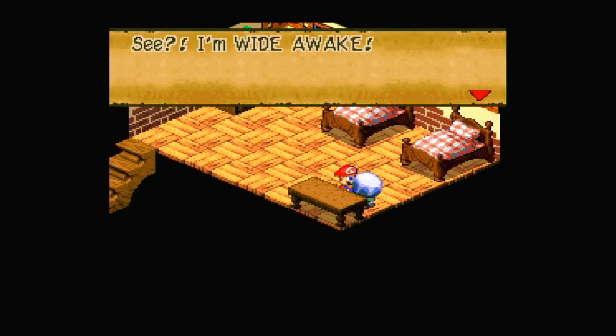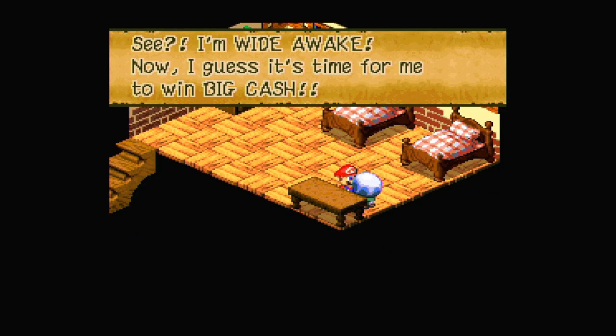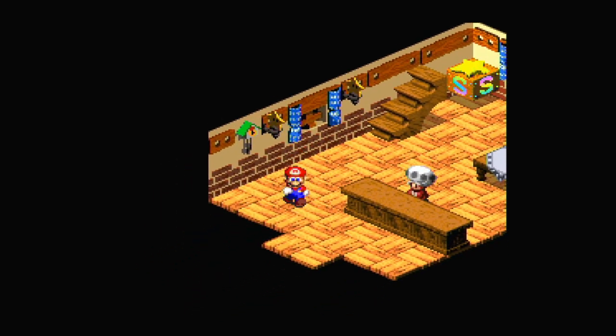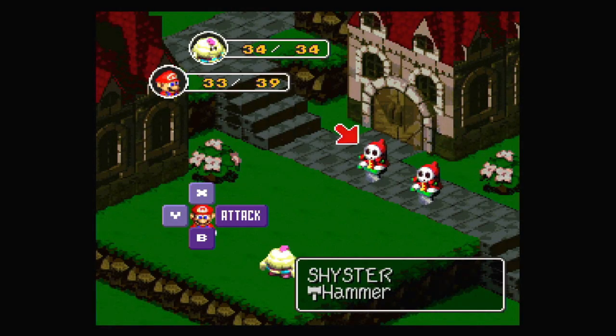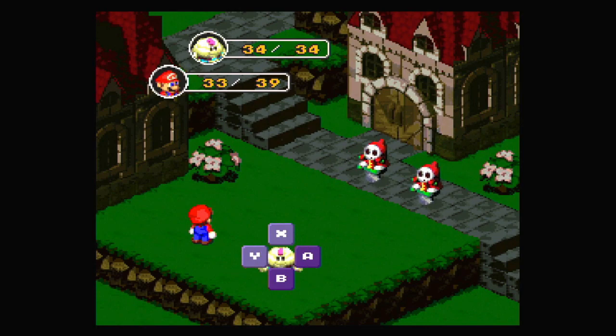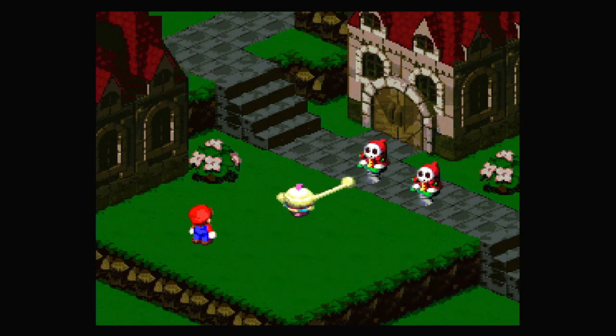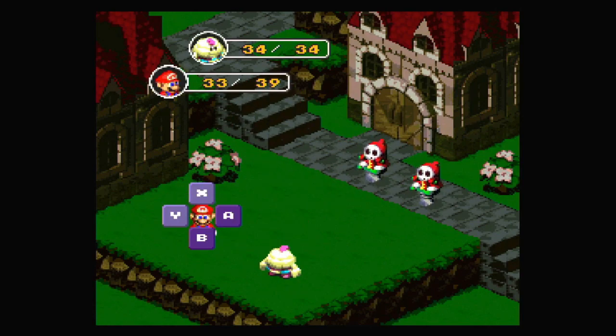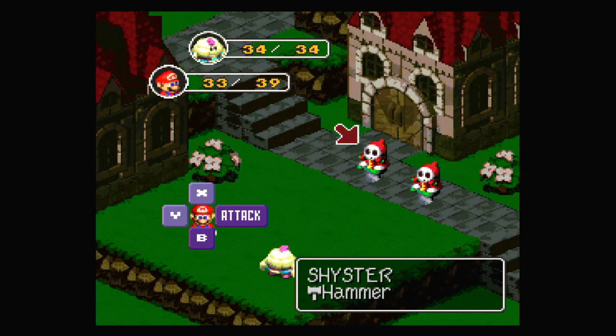Let's take out this Shy Guy. The Shy Guys have a special move called Drain, which is a fire-based move. Fire is one type of move that we've seen Mario can use. Thunder is another that Mallow can use. There's also neutral and jump. Each attack type has its advantages and disadvantages depending on what it's attacking — just keep an eye on what does more damage against each enemy.